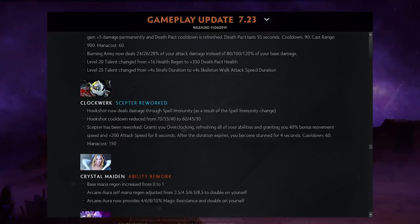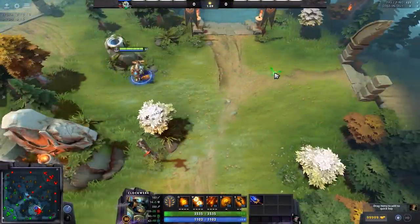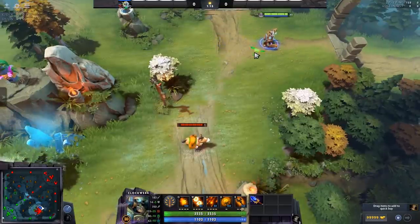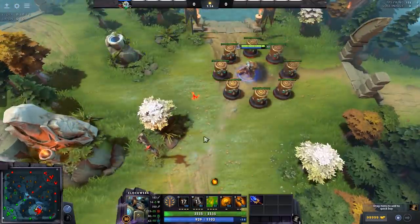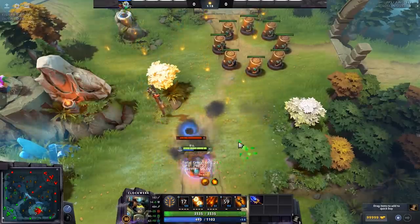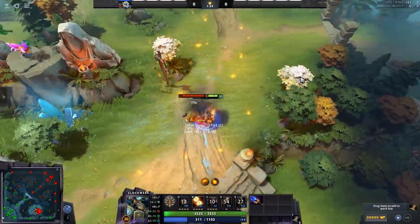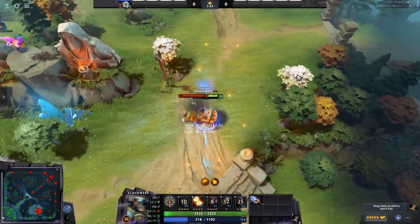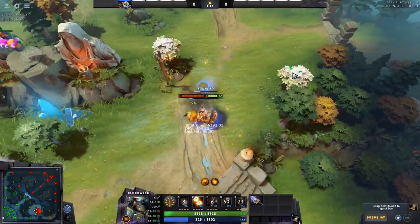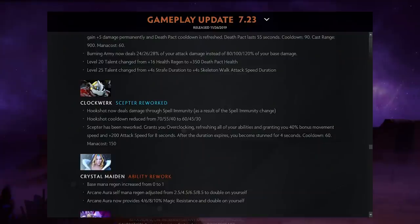Clockwerk's new scepter gives him an ability called Overclocking, which refreshes all his abilities, grants 40 movement speed and 200 attack speed for eight seconds. However, when the duration expires you get stunned for four seconds. He also got a Hookshot cooldown buff. I think it has potential late-game with damage items but it's risky.